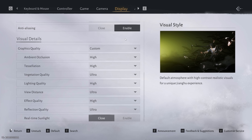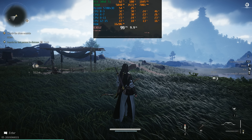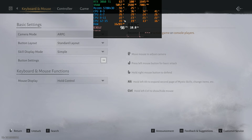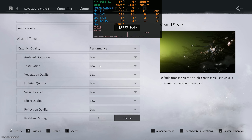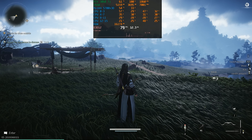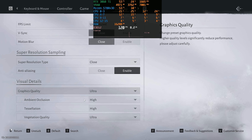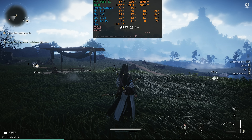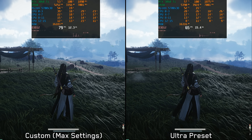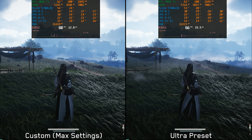As for the graphic settings, I noticed some unusual behavior worth pointing out. The Ultra preset runs significantly slower compared to manually setting every option to its maximum value. In this scene running on the Performance preset, manually maxing every setting drops performance to around 80 fps — but switching to the Ultra preset drops it further to about 64 fps. It seems the game changes some hidden graphics settings when using presets, which explains the unexpected performance gap.